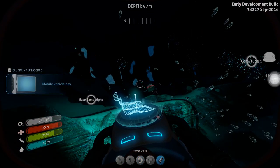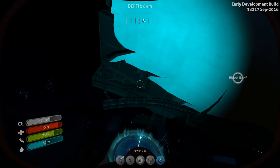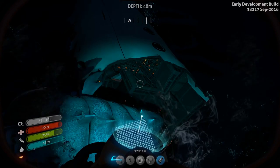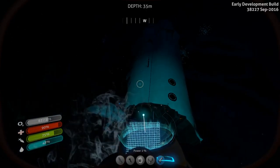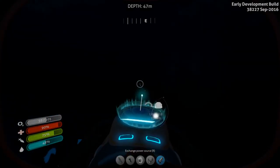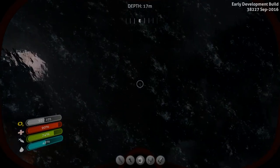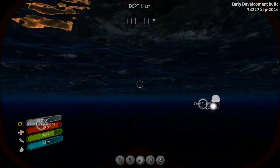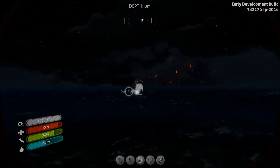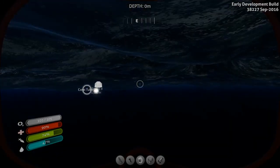They actually have unique looks now. This is an episode devoted to finding the mobile vehicle bay — in the current version of Subnautica you're most likely to find the other pieces of the mobile vehicle bay in this giant piece of wreckage. Where is this giant piece of wreckage? Let's swim to the surface and get a sense of place. It's a good ways away — that's the back of the Aurora, and there's the life pod.